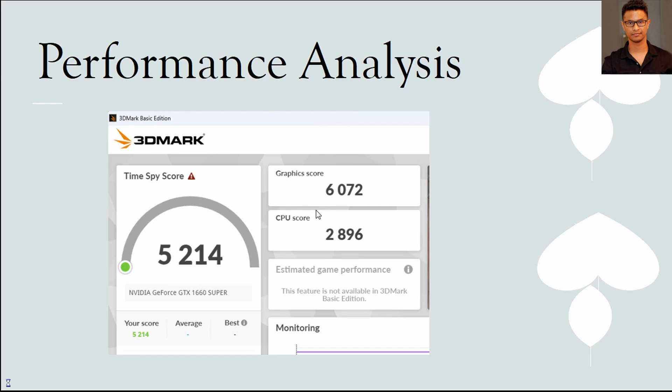Now for the 3DMark score — 3DMark is a software available on Steam that shows individual GPU and CPU scores. My GPU score is really high, but my CPU score is not that great, meaning my GPU is being bottlenecked by my CPU. However, the combined score is still pretty good at 5214. For comparison, recent office laptops and even the Asus ROG Ally handheld only scored around 1500 in my testing — so 5214 is really impressive. You can play many games, just not CPU-intensive ones.